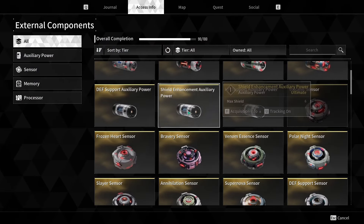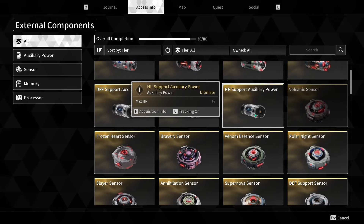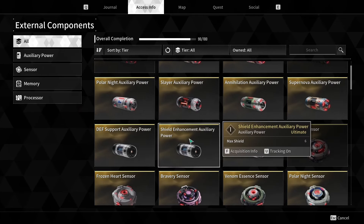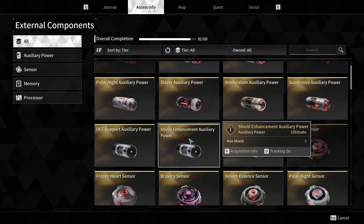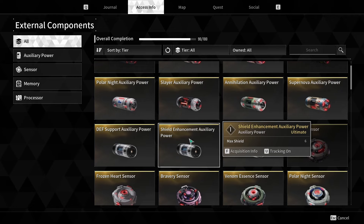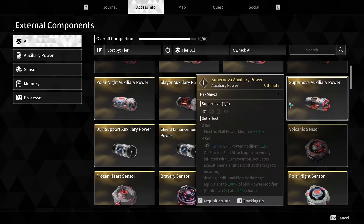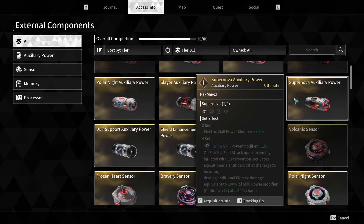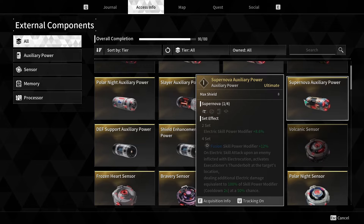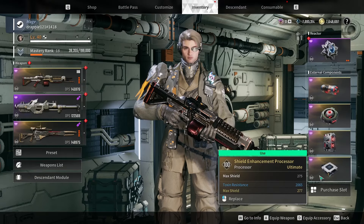If we come look over at External Components, you'll see that 8 is the highest base — sorry, not 6, I mean 8 — which means 275 is the highest scaling it will get. 8 is 275 and 6 is 206. In general, as you'll see, our Supernova is at max shield 8. There's nothing higher than 8 as a base power on it, and if we come over, look, it's 275. Same thing with the shield processor, 275.